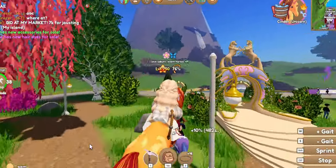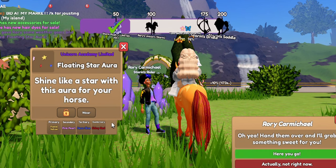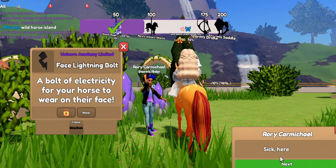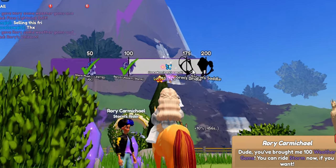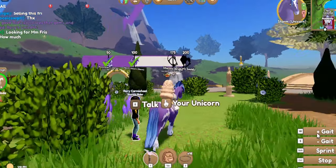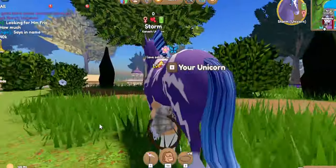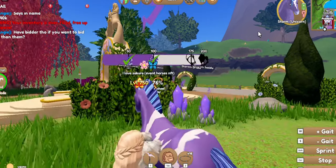Whoa, someone already has Storm, which is so cool. We're going to try to get him. Whoa, that's a lot of colors — it has neon blue in it, that's so cool. Yes! We're going to be getting Storm right now. I'm so excited. He looks so cool — look at all the designs on him, the eyes. So I'm going to try to unlock his magical ability later.